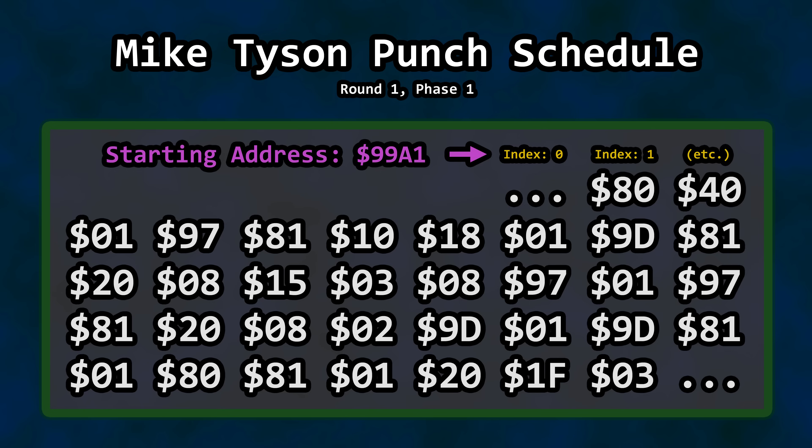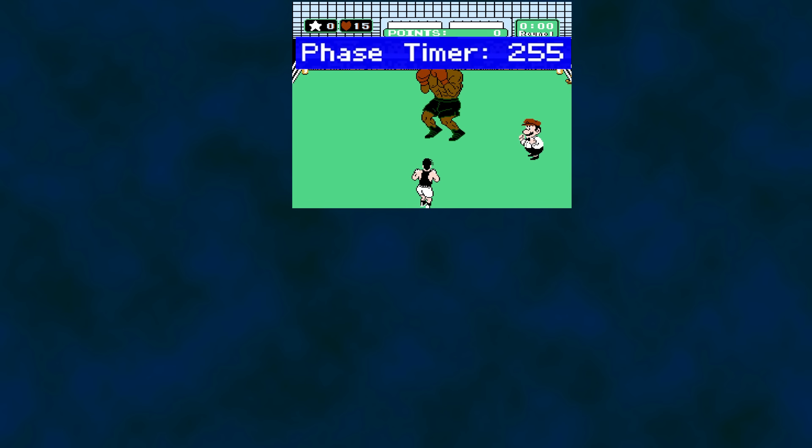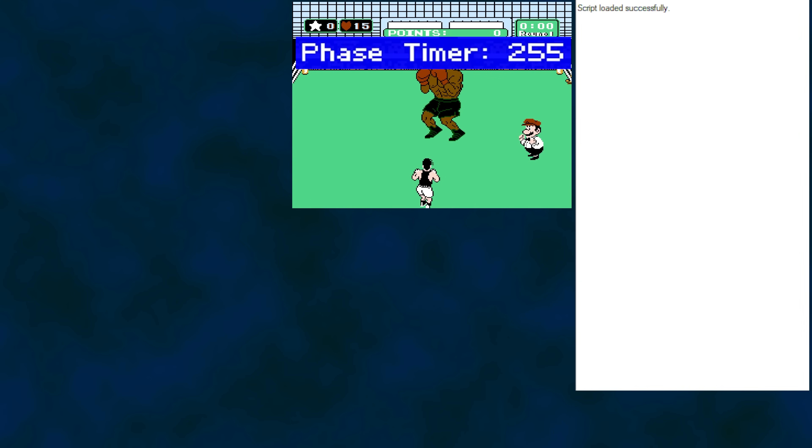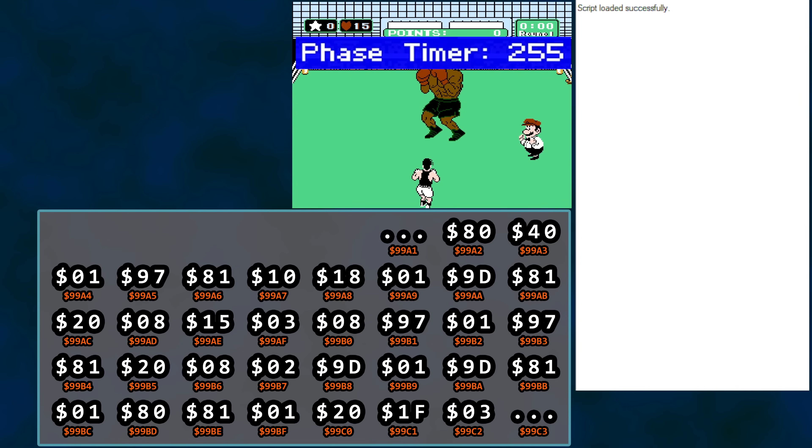Let's decode it using a pre-recorded fight versus Tyson. Punches and wait time are the two primary components for a given phase. The value of the wait time, called the phase timer, has been placed inside an overlay over the game footage. This is a different timer than the state timer mentioned earlier. To the right of the game footage is our console window for our log. Scripting for this log is only monitoring the punch scheduler, hooked into command processing for our table. We'll walk this table from left to right and top to bottom.